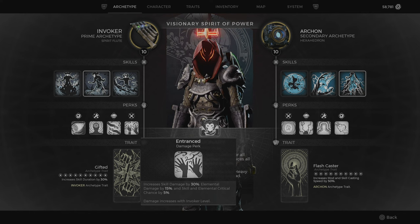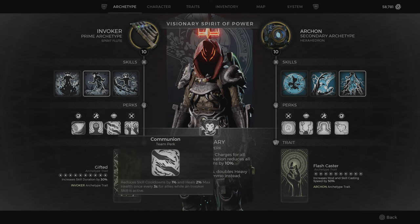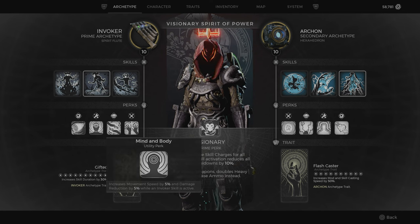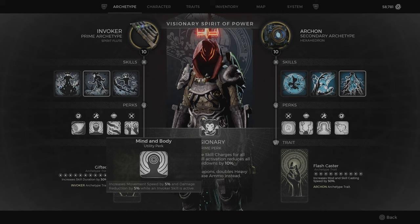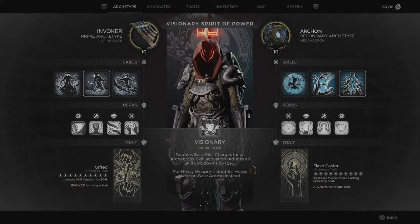The damage perk is good — skill damage and elemental damage are important, and we get crit chance. The team perk reduces skill cooldowns by 1% and heals 2% max health once every 3 seconds for allies while an invoker skill is active, so when you use your skills you heal and get skill cooldown reduction. There's also 5% increased movement speed and 5% damage reduction while a skill is active. The relic perk is also really good, and we get the Gifted trait which increases skill duration by 30%. All the Invoker perks are amazing.